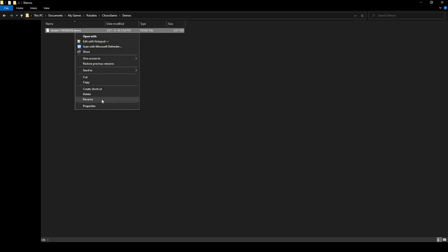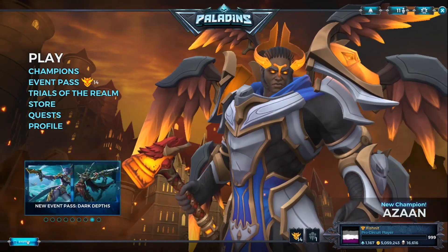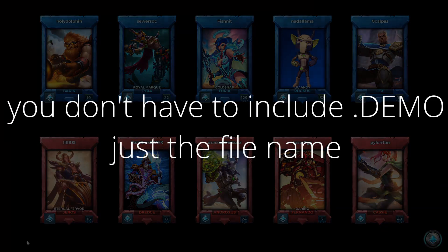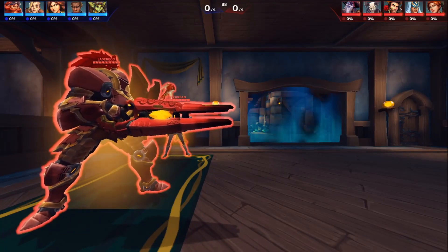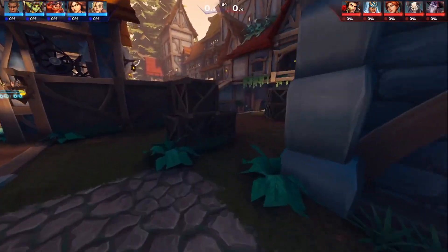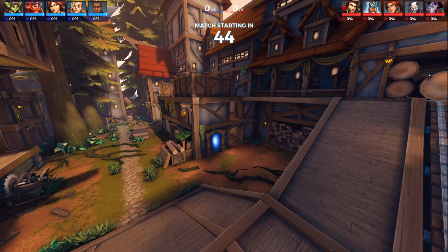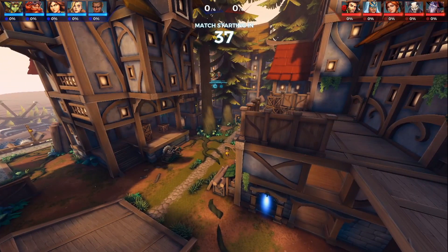You can mess around with them, rename them — like renaming to 'my demo.' To use these, make sure the .demo file is in your demos folder. Then go back to your game, type slash demo play and then the file name. It will pop right back up and work exactly the same as any other replay. These last longer than seven days because it's from a file — they last forever — but they still need to be from the current patch.